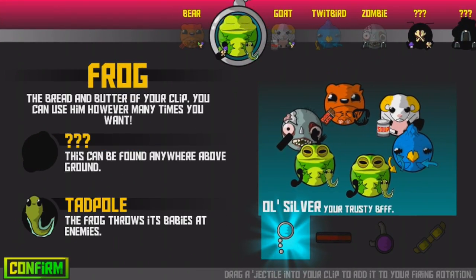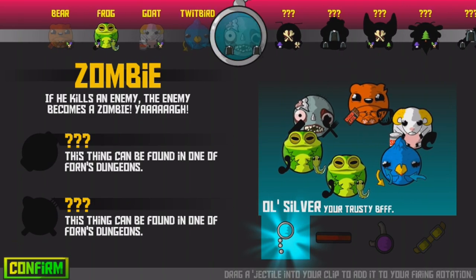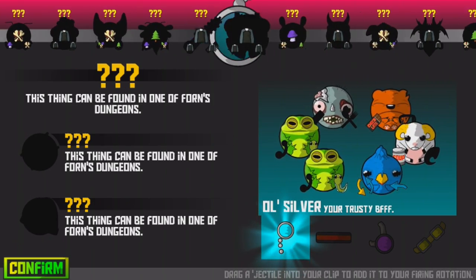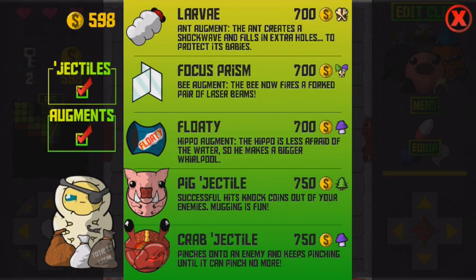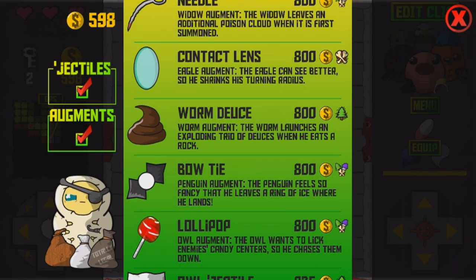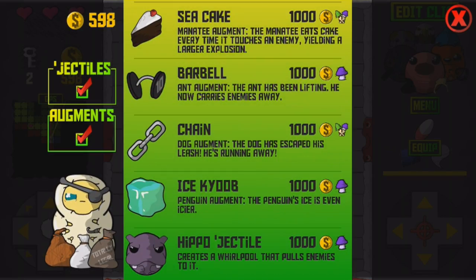The protagonist shoots animals from his six-shooter monocle. You'll start the game with frog projectiles — basic bullets that have no special attributes outside of doing damage. From bears to eagles, pigs to zombies, goats to elephants, each animal you collect throughout your adventure has a unique power that will help you in your mission to rid the world of evil and return to your homeworld.